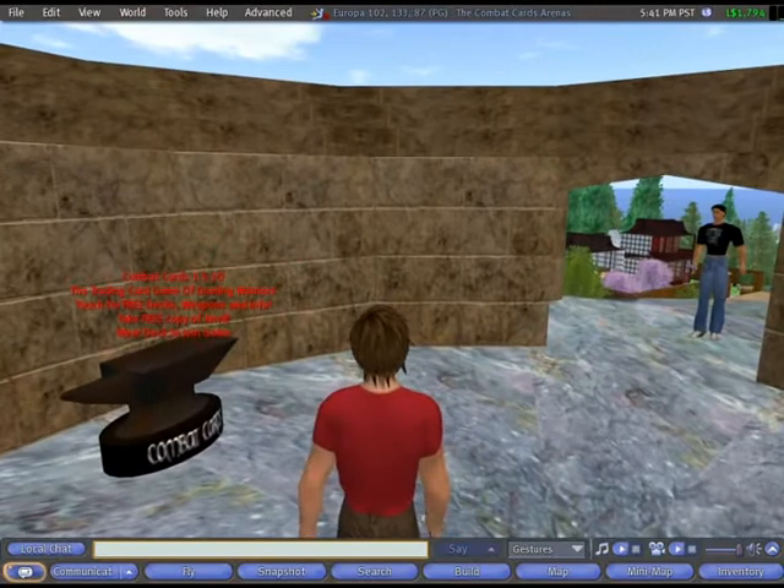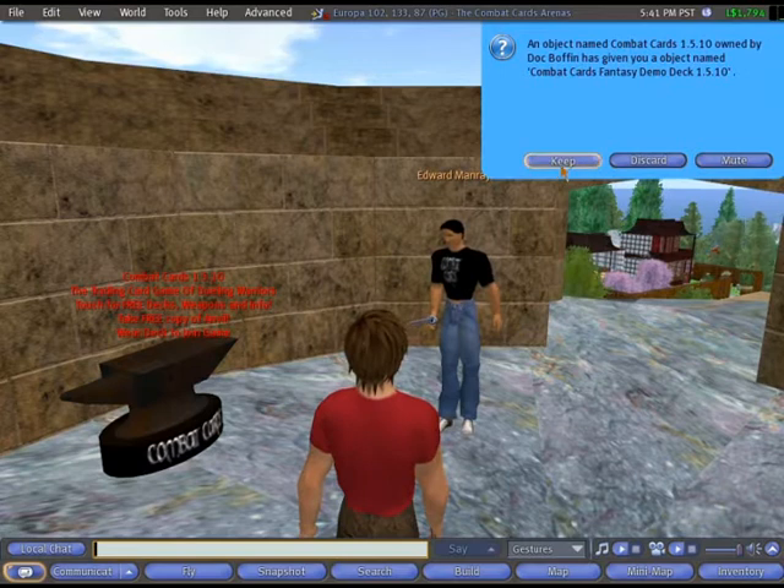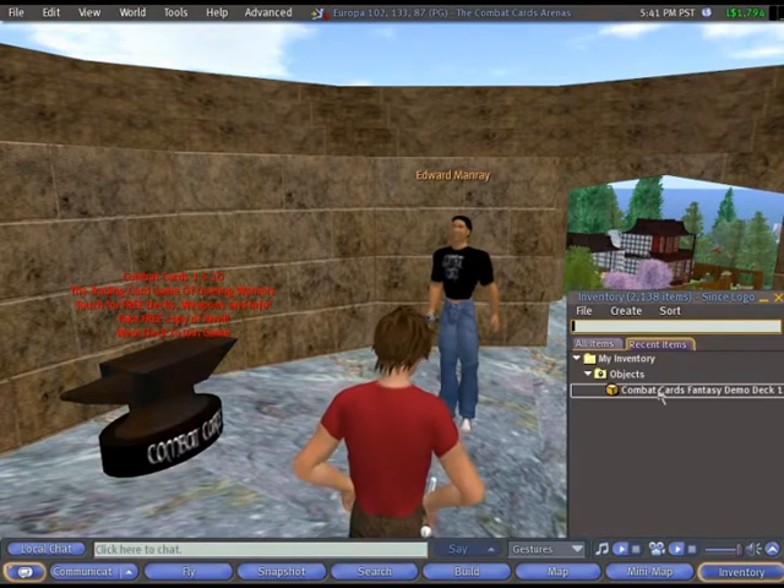Touch the anvil and pick up your free demo deck to begin a fight. Wear it by right-clicking on it in your inventory.